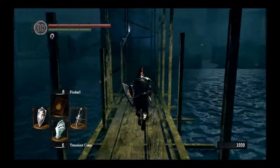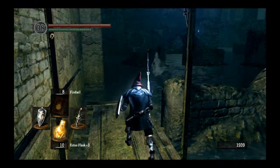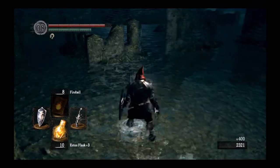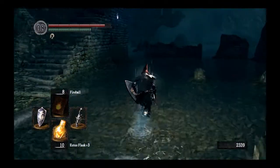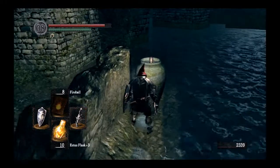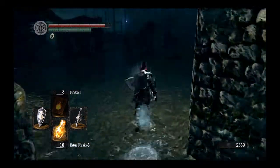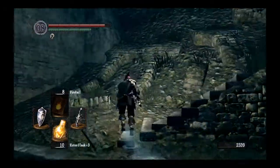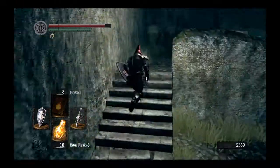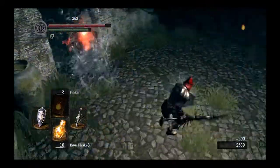We're not going to use the transient curse until we actually see a ghost. It does have a small animation, so just be aware of that. The good news is these enemies don't do a terrible amount of damage — not that you want to stand and trade toe to toe. We pick up two more transient curses here, so at this point we should be good to go until we drop the water level, unless I do something incredibly stupid, which does happen from time to time.